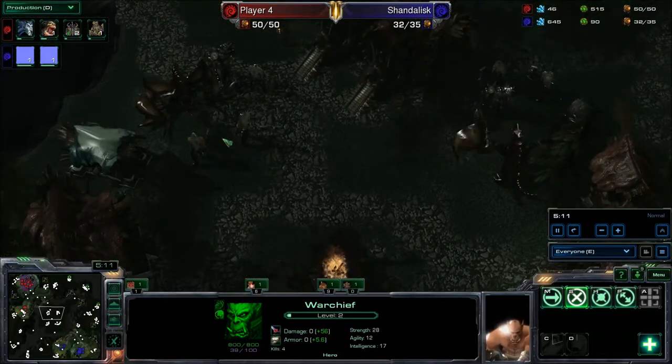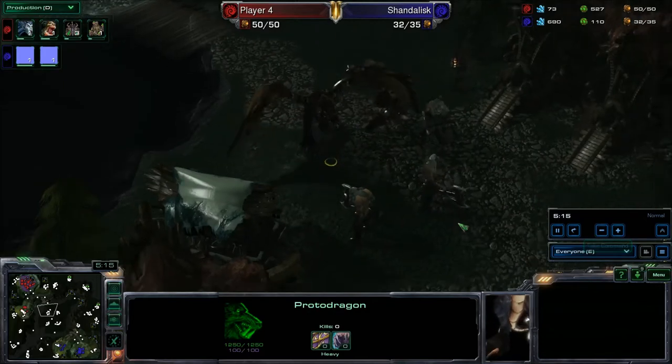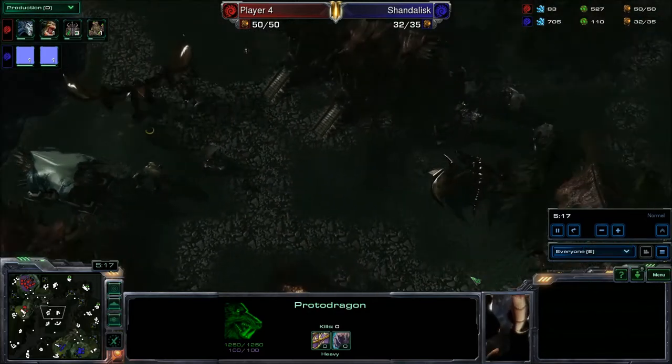The Howling Fjord — what else has it got besides Vrykul? It's got Protodrakes, which are quite beastly — 1,250 HP.